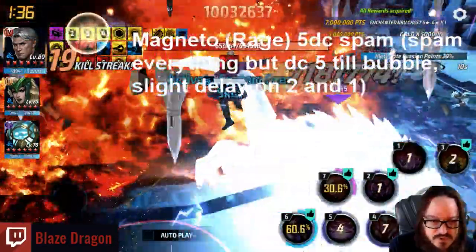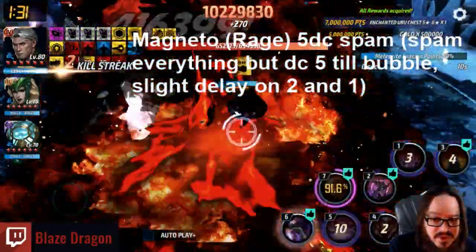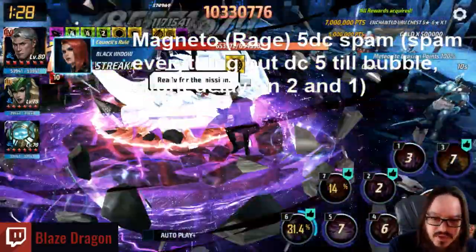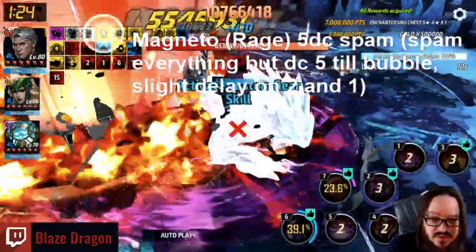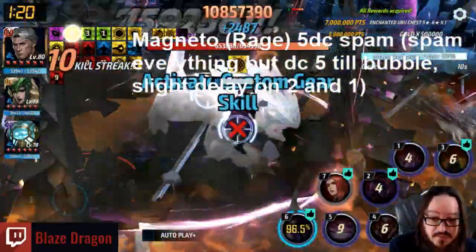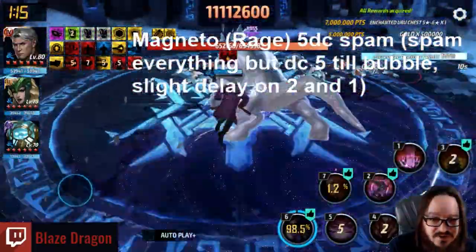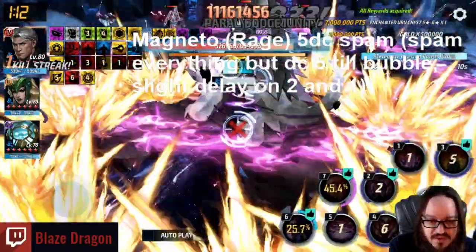The first roar is always at 2:09. The second roar is either 1:16 in Paralyzed Season or 1:26 in the other two seasons. The last roar is always at 38 seconds left on the clock in the upper left corner. As you can see, Magneto just does a tremendous amount of damage — he is, in my opinion, the unofficial king of AB. The queen of AB would probably be Luna. I probably could have saved that 7 a little bit, but you just go right back into it and the cancels are there.